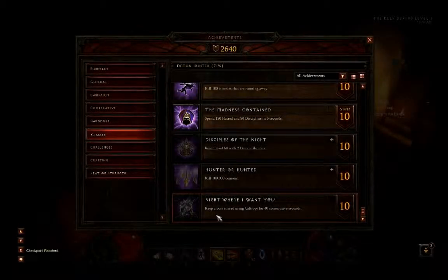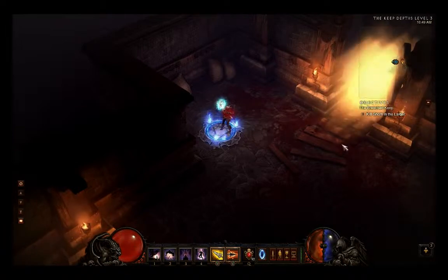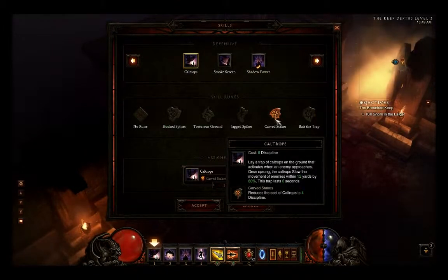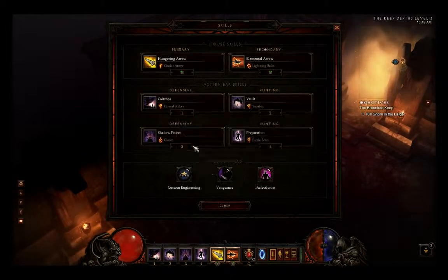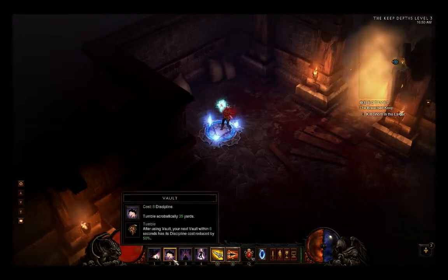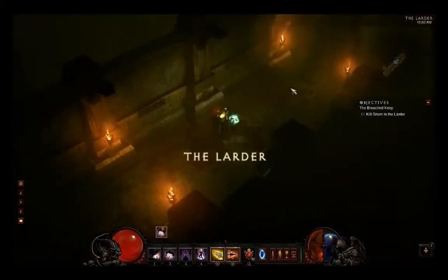Now we're doing 'Right Where I Want You,' which requires keeping a boss snared with Caltrops for 40 consecutive seconds. The best place is the Bastian's Keep where you can start right outside the Ghom boss battle. We've got Caltrops and Caltrop Stakes to constantly generate them for discipline, plus Custom Engineering, Perfectionist, and Preparation to restore discipline.